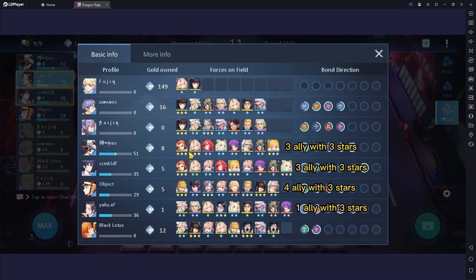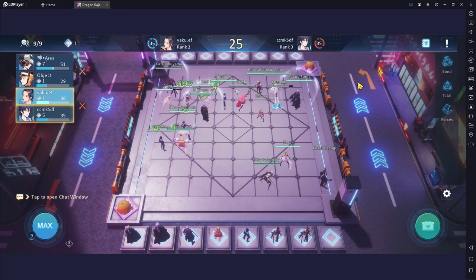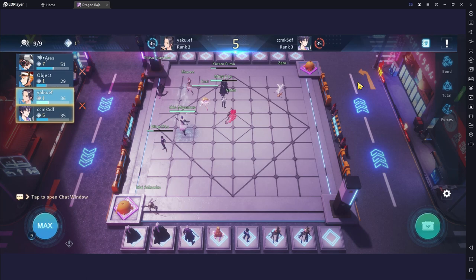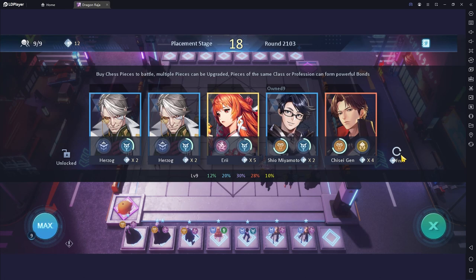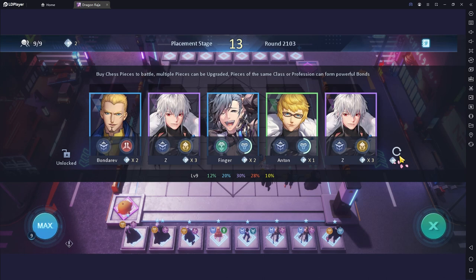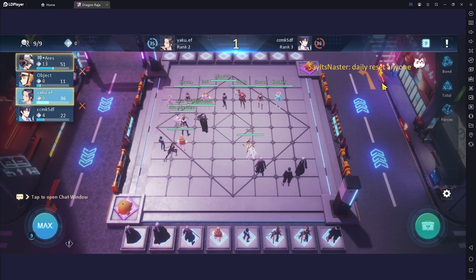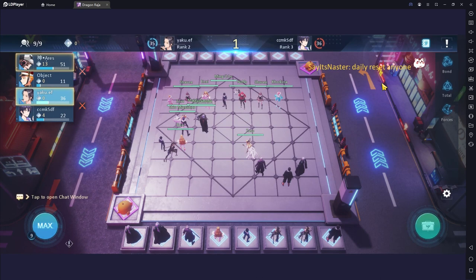Look at this formation — the opponent has three to four allies that are 3-star, and I just have one ally with 3 stars. It's quite difficult to beat the opponent in this situation, so we have to improve the position to further increase the effectiveness of the attack. Lucky to win in this round. The rest of the time, look for and upgrade Koshi until getting 3 stars — I spend all my points to get Koshi but only get one. Opening the formation again to monitor the opponent's strength: only one opponent has max upgrade, so I watch out for him and find him in this round.